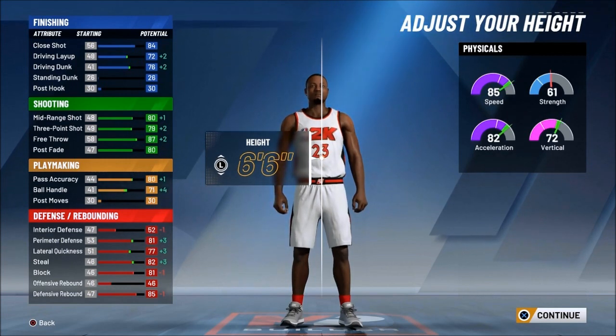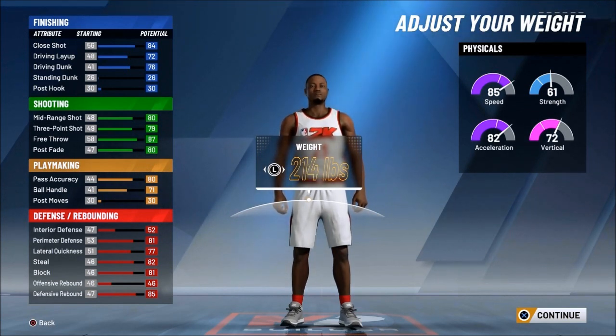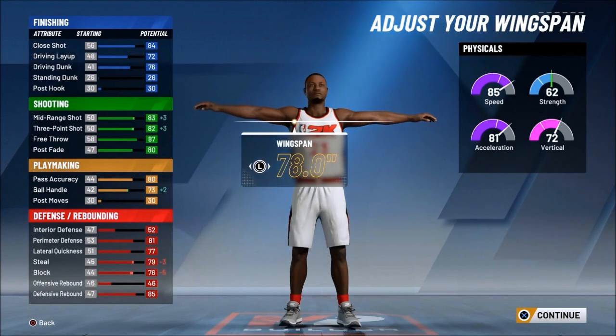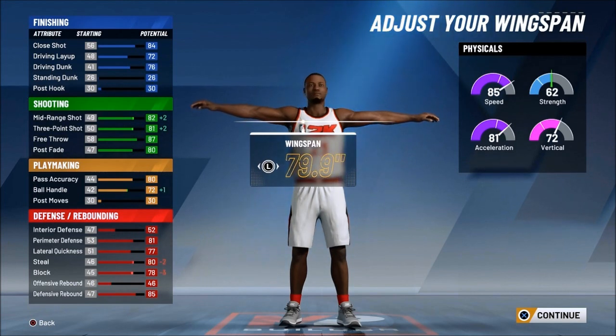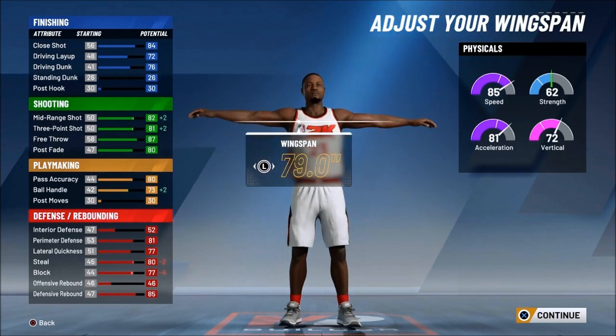I'm playing with the heights, trying to see how I can make that two-way three-level scorer at small forward. I know y'all want it, I know y'all waiting on it, but I'm telling you it's so difficult. I made a two-way sharpshooter small forward — follow this and you will make a two-way sharpshooter at small forward. The two-way three-level scorer is one of the most balanced builds in the game, and one of the hardest to figure out. Y'all be patient with me — in the meantime, like, subscribe, and don't play with me.